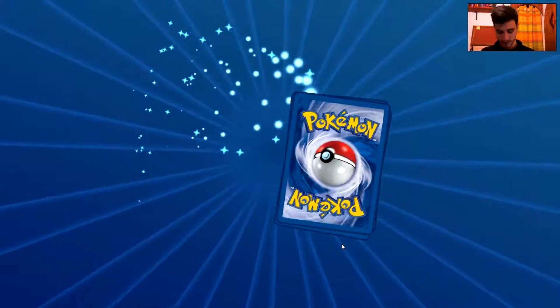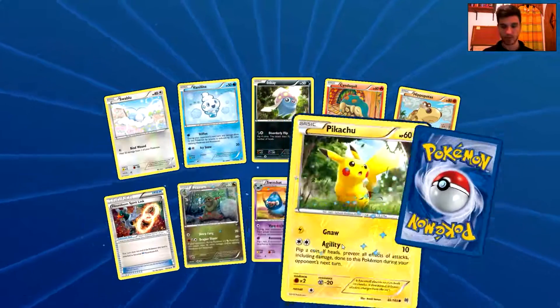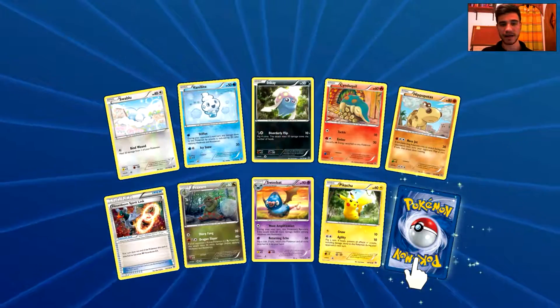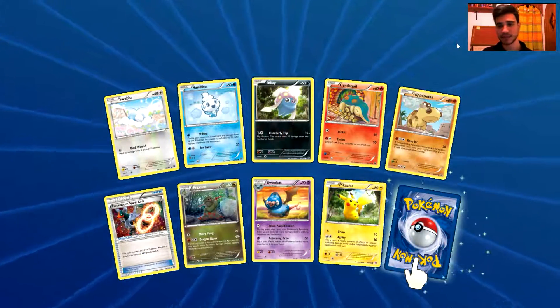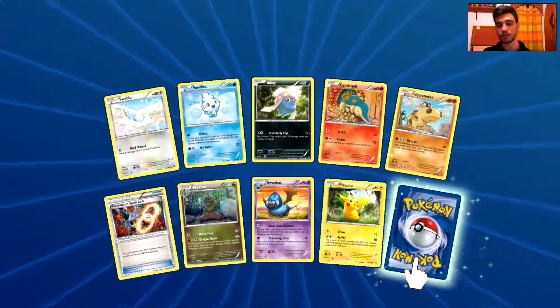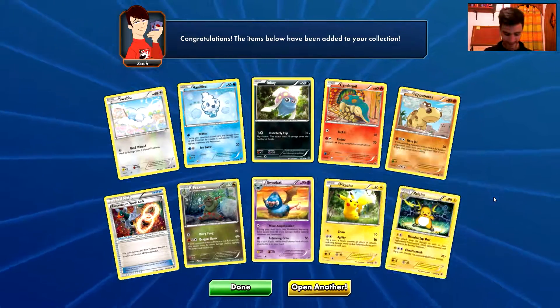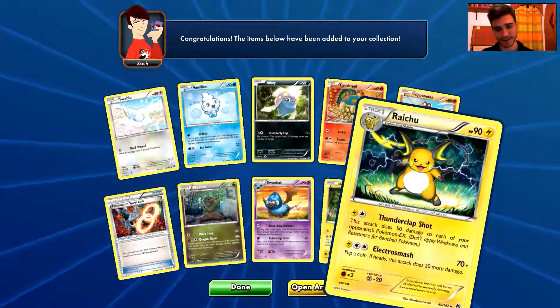Let's move on — seven more packs to go. We have a Swablu, a Vanillite, an Inkay, a Cyndaquil, a Hippopotas, a Houndoom Spirit Link, a Furfrou, a Woobat, a Pikachu. And the rare is a Raichu. Oh, that's funny — I like that. Pikachu into Raichu, very awesome!